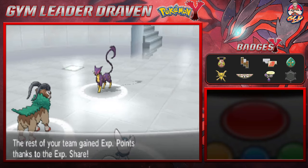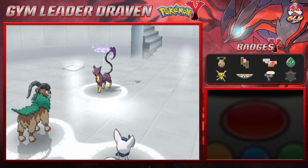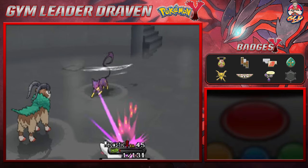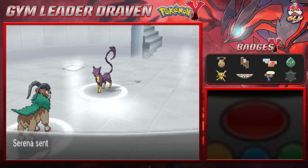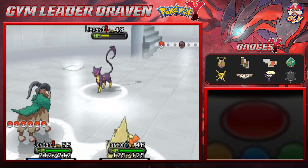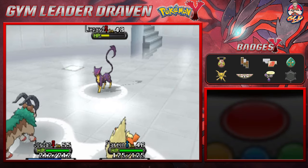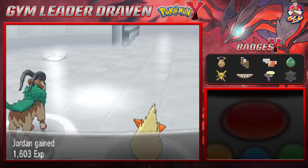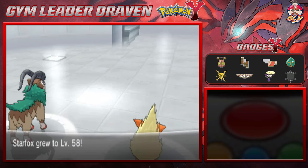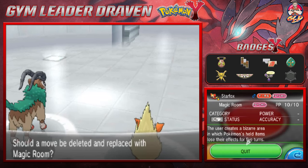She already had it covered! Bulldoze attack hits everybody and lowers their speed. Leopard goes for a Night Slash that finishes off Meowstic — either way Meowstic was going down. Let's go with a Leaf Blade attack — the newest move — Leaf Blade for the win, say goodbye to Leopard! Starfox grows to level 58 and is learning Magic Room: 'The user creates a bizarre area in which the Pokémon's held items lose their effects for five turns.'